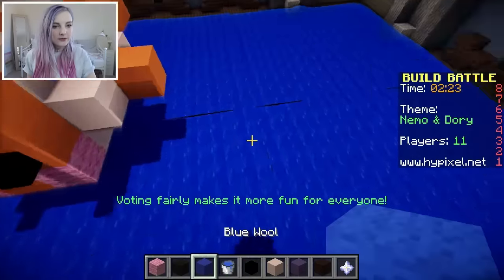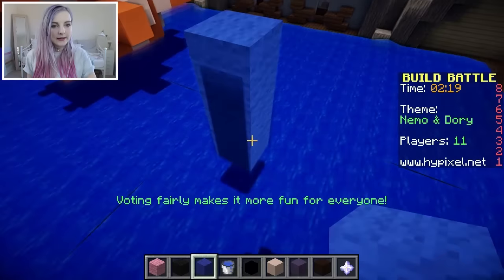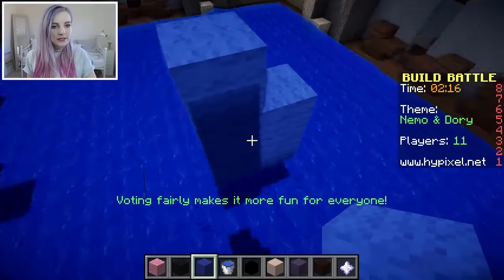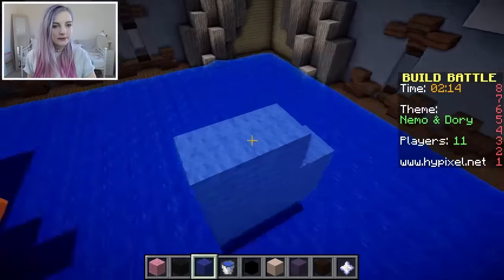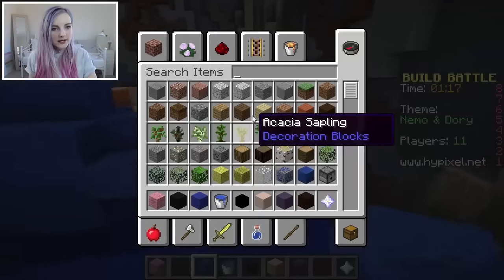OK, now Dory, quickly. We're going to have to build Dory out of wool. Dory's quite long and thin. I've forgotten what Dory looks like already. Oh dear. Help! She has yellow fins? Oh my gosh, Google it quick — what does Dory look like? Oh no, Dory has a yellow tail!